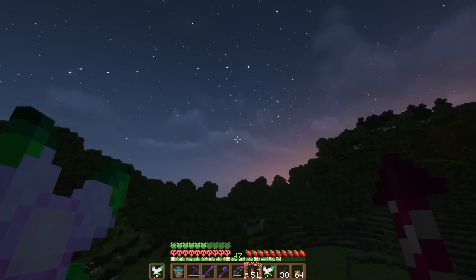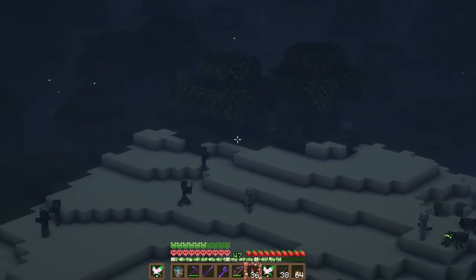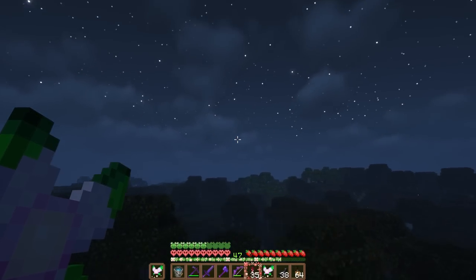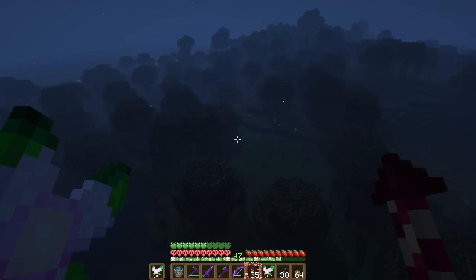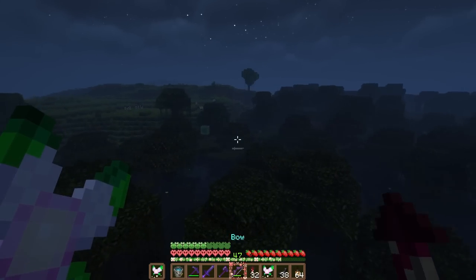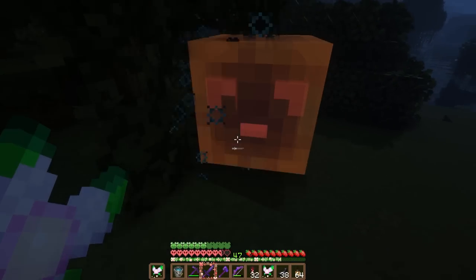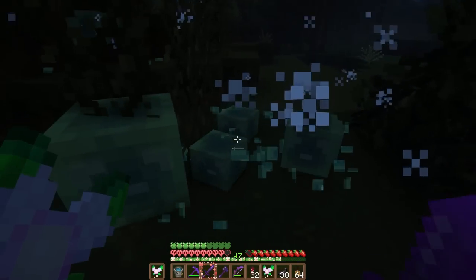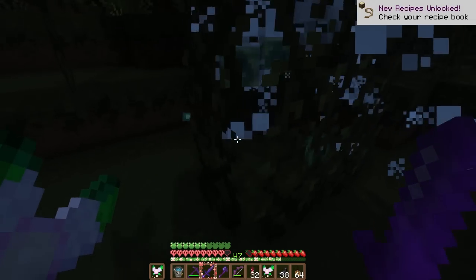Seeing as it's nighttime, I'm actually going to make the trip to the swamp as well, because I need to breed some frogs — I want some green frog lights. I'm just going to look for some slime. This is genuinely so dangerous, there are so many mobs. Oh, there's a slime! The baby ones are the friendly ones, that's right. Oh, I feel bad — I'm sorry!